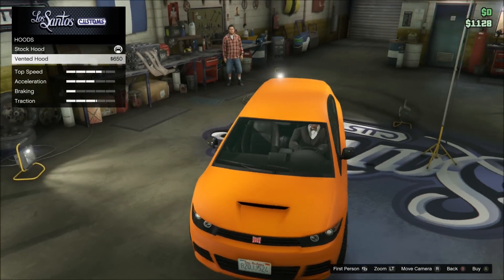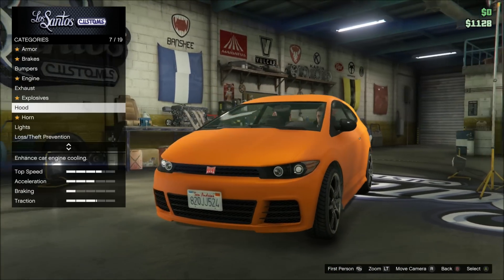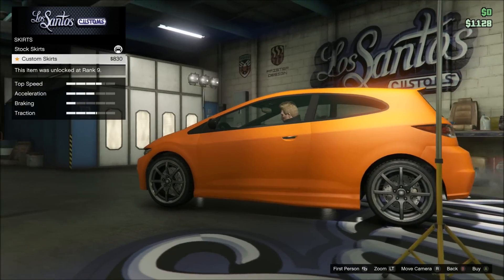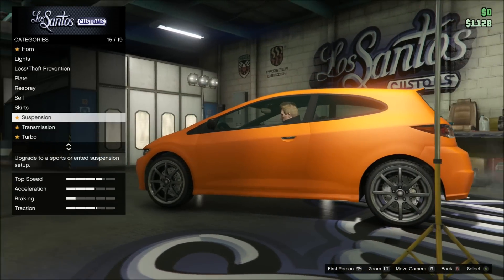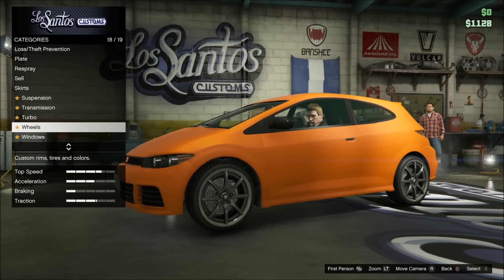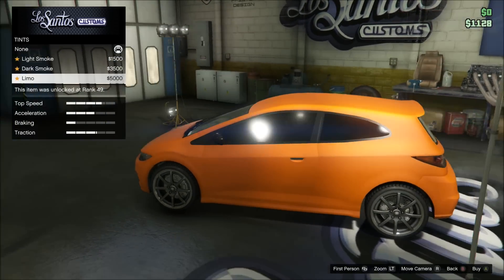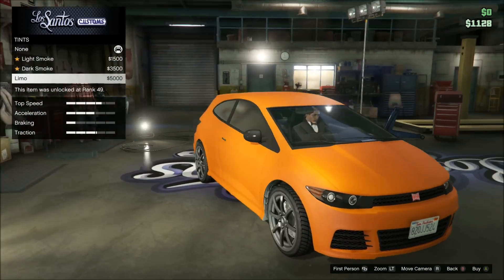Hood — oh that's nice, I actually like that a lot, that looks sick. Horn obviously. Skirts — got nice skirts. This thing actually looks pretty nice fully upgraded. Drop the suspension down a bit — looks quite nice. Turbo. Then wheels — I won't look at every wheel option, but oh, I actually like that. The full tint on this car looks pretty sweet.